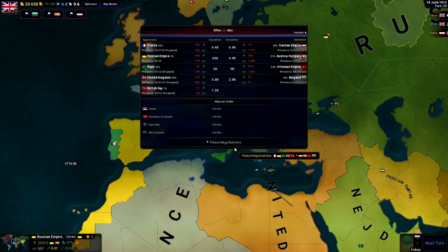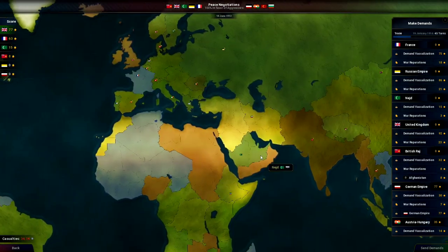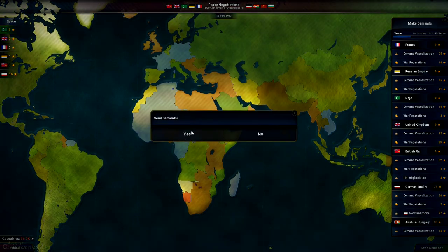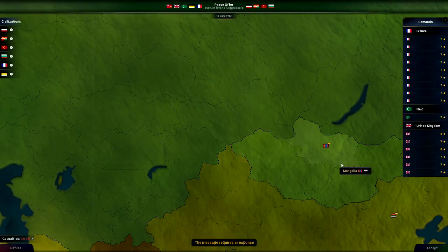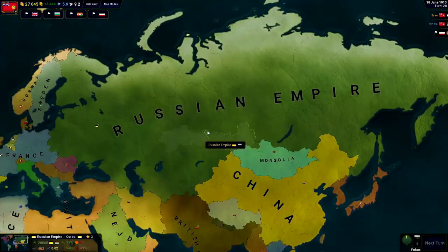Peace negotiation time. What should we demand from these evil dictatorships that tried to defeat us? This looks like a pretty cool little map, right? We're going to send those demands and hopefully they go through pretty good. I'm going to accept these demands, and yeah, the demands have been accepted.